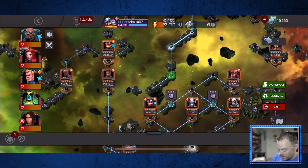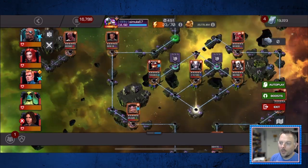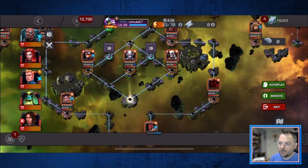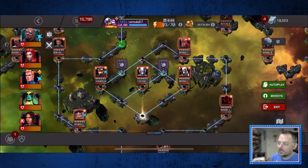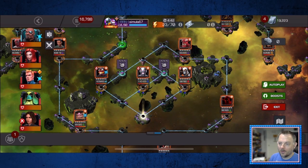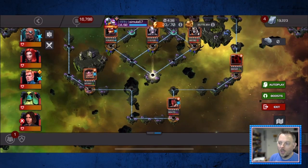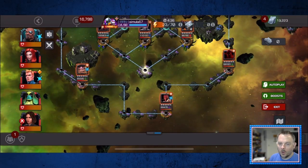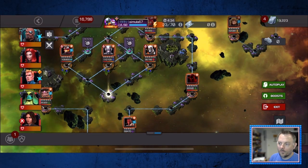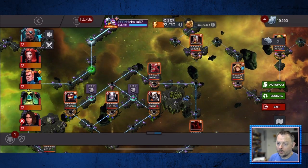There are a few annoying fights in this path: Mordo, MODOK, Mephisto, and Void — Void is always annoying. All of these champions quake is going to make ridiculously easy with this method. You don't have to deal with Mordo's evade, MODOK's auto block, Mephisto's aura and regen, and none of Void's debuffs are going to apply either.